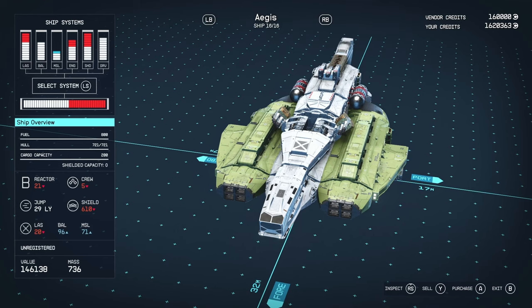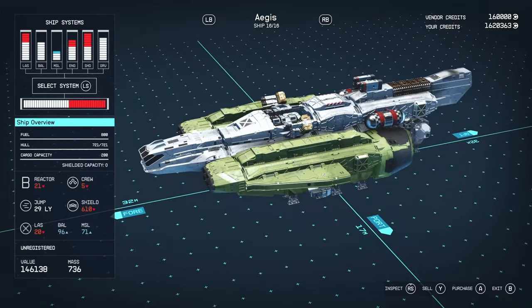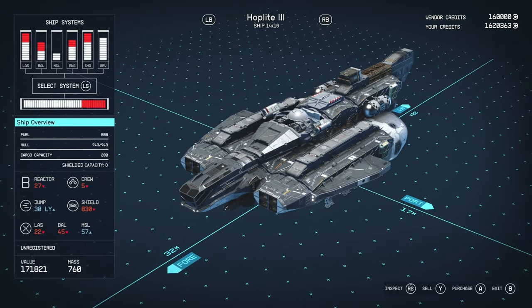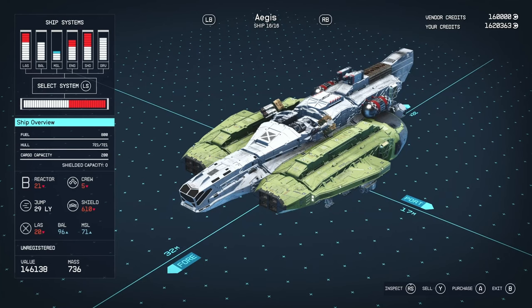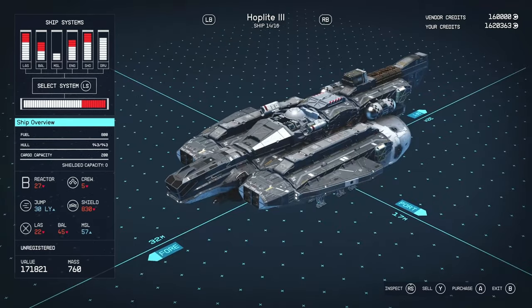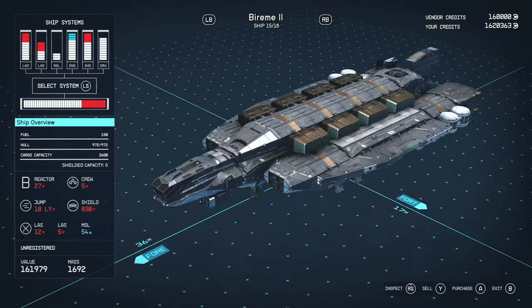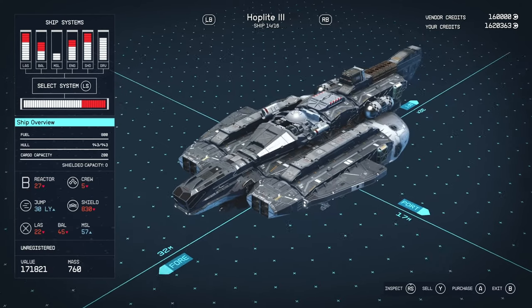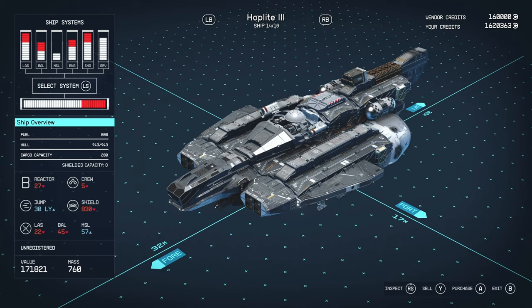The price without perks is 207,150. It's available early on but requires a B-class pilot's license. Early game the Aegis will outperform the Hoplite tenfold, but as you level up the higher tier Hoplites take over — the Hoplite tier three has better jump range, hull, weapon configuration, and shield. If you like the look of the Aegis but want better stats, the Hoplite tier three is around the same price.